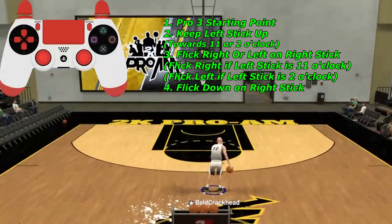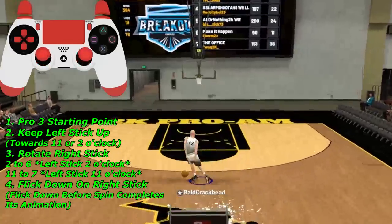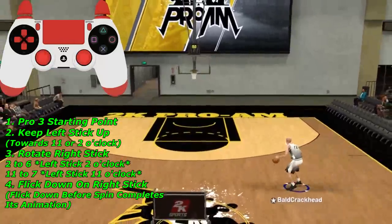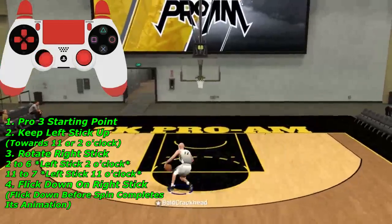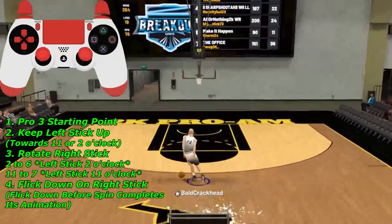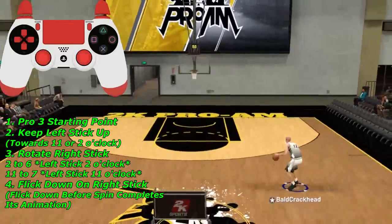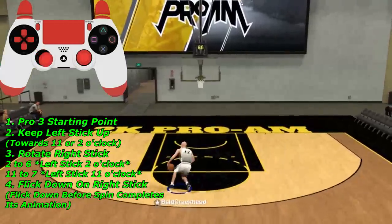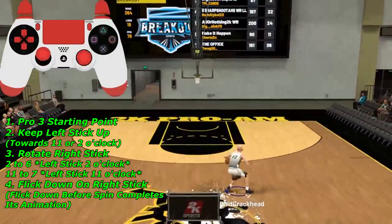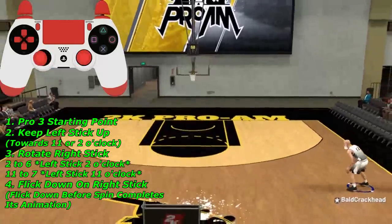Now we're going into the pro 3 spin behind the back — super fire combo but super hard to explain. With the ball in your right hand, do your pro 3 escape, point your left stick to the top left, then spin the right stick from 11 o'clock to 7 o'clock for the spin. Once you've got the spin, flick down on the right stick for the behind the back animation. Then it's your choice to go to the paint and finish or spin back and keep going. Controller inputs are on screen if needed.